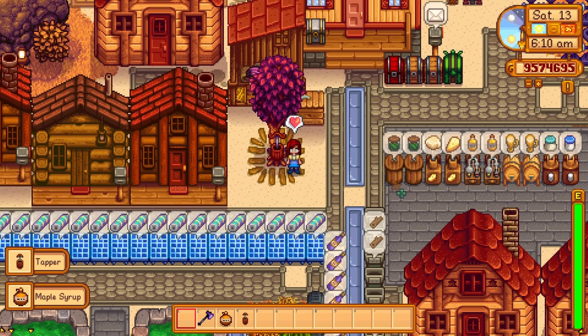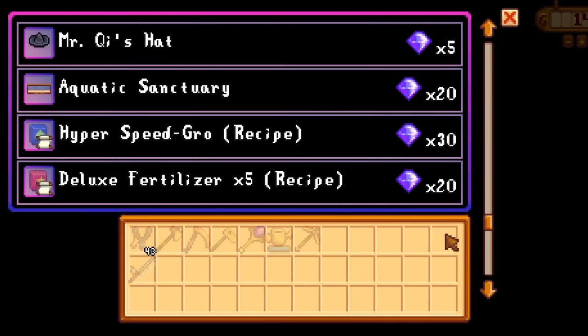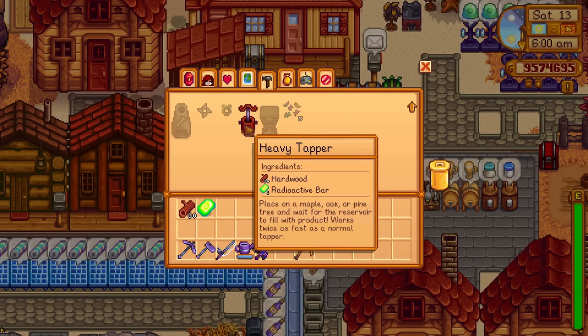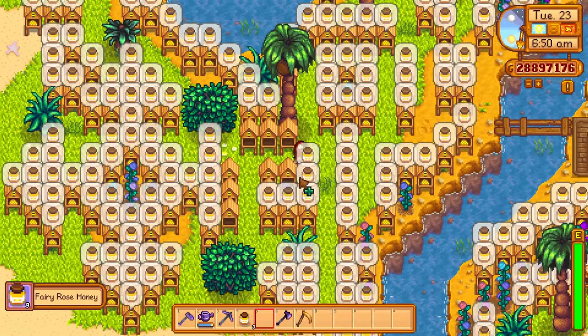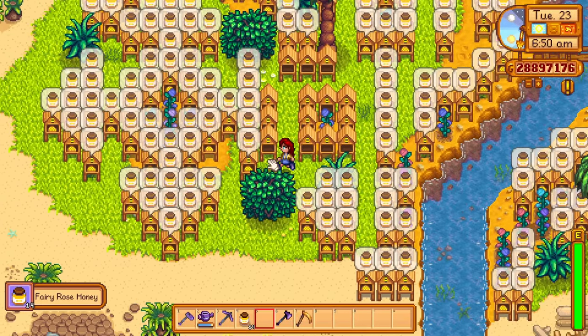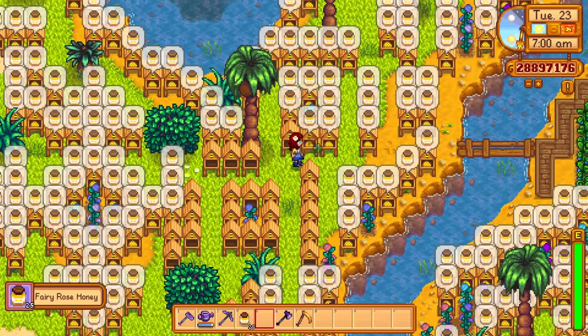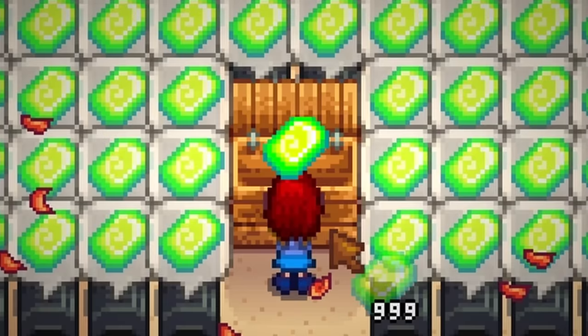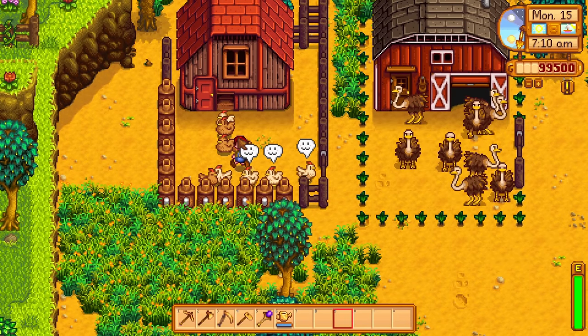This is where the heavy tapper comes in. I know heavy tappers seem kind of useless since they're unlocked so late in the game and are expensive to craft. However, if your goal is to craft as many bee houses as possible, heavy tappers are going to cut the time it takes to produce maple syrup in half. Don't underestimate heavy tappers.